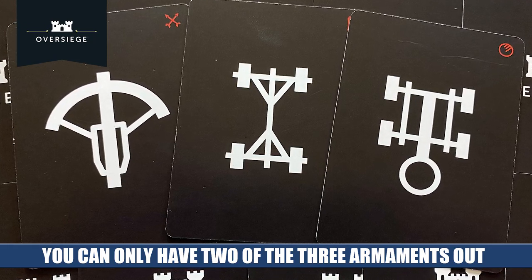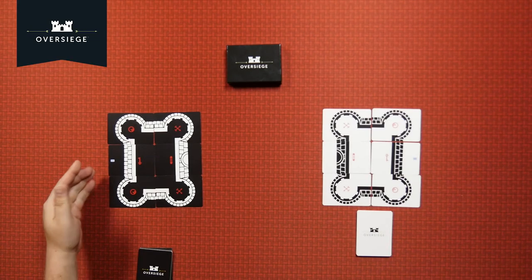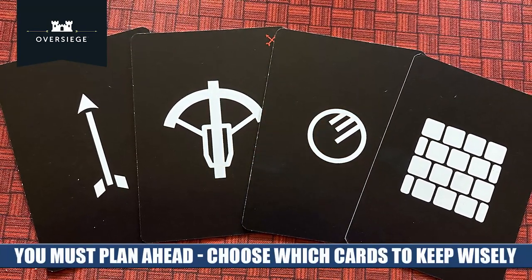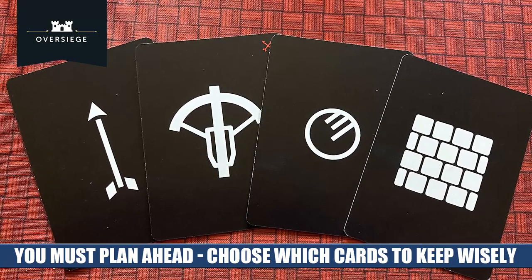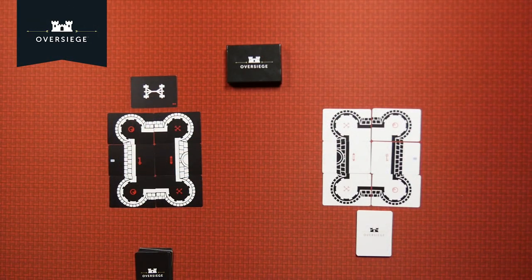It's not just enough to have these siege instruments out — you'll also need to load up ammunition, and ammunition is contained in this deck as well. You're always going to have two cards in your hand. You're going to start with two cards drawn at the start of the game, and each turn you're going to draw one card for every single blue symbol you see. At the start of the game you've just got one, so you're going to draw one card. Of these three cards in your hand, you're going to play until you're down to two, so at the start of the game you're just playing one card.